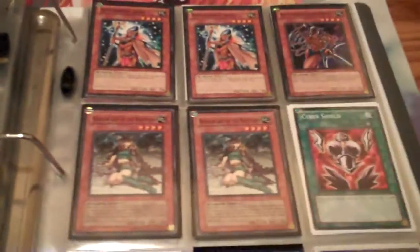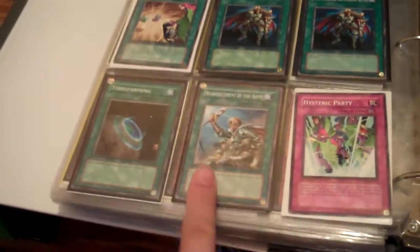Here's a Valentine deck. It's purely Amazoness slash Harpy Ladies, as you guys can see. It's a pretty fun deck to play. This card is not supposed to be there, but I was just playtesting just to see how it worked — this card is godly when you get to use it. Here's my Karakuri. And I had a Morphitronic build, but I am currently playtesting that, so it's kind of in shambles right now.